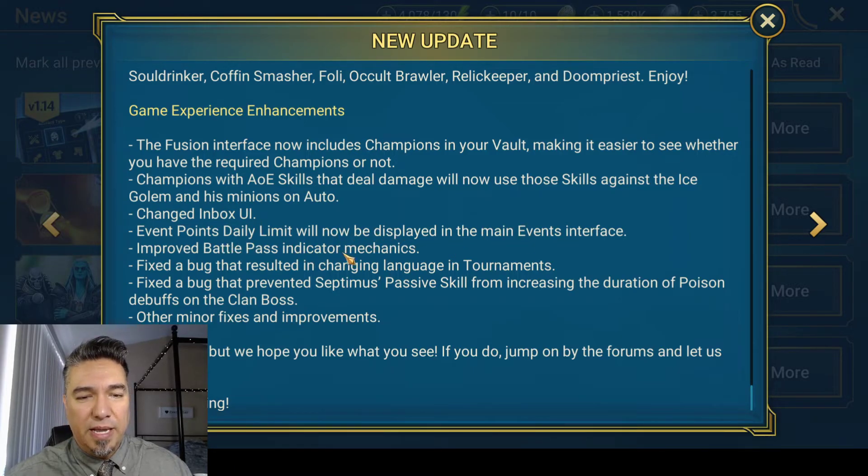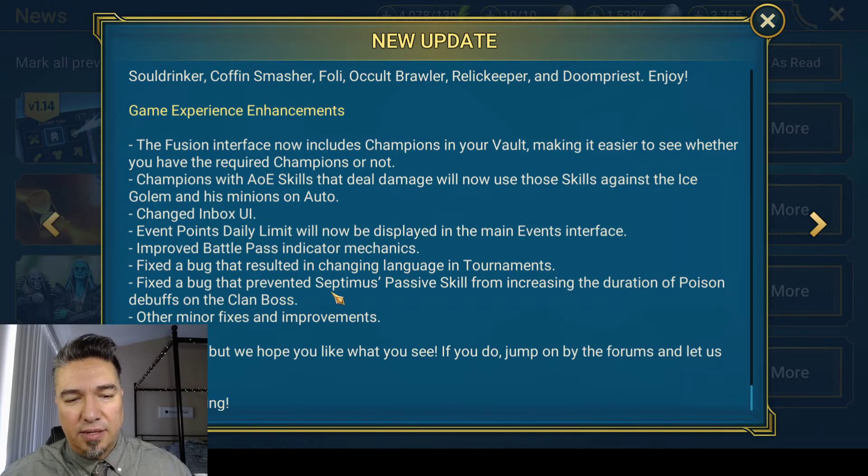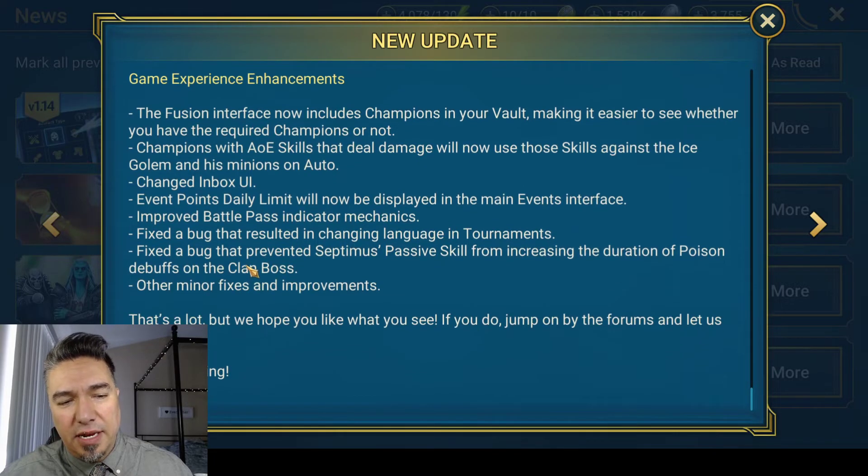Improved battle pass indicator mechanics. Fixed a bug that resulted in changing language in tournaments. Fixed a bug that prevented Septimus's passive skill from increasing the duration of poison debuffs on the clan boss — fantastic. Septimus is legendary once again in clan boss. Other minor fixes and improvements as well.